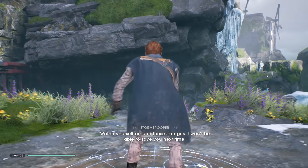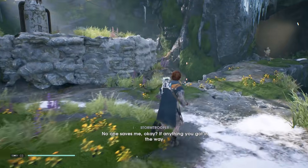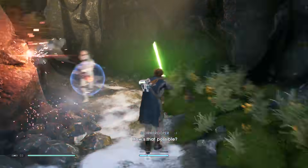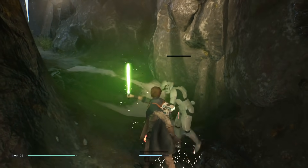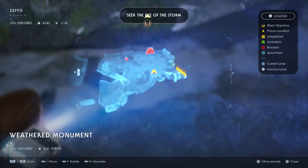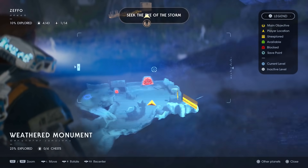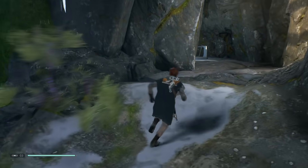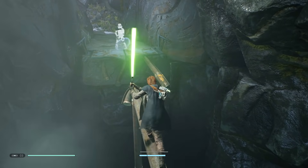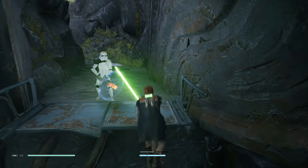I think we're supposed to just follow along — even if the enemies behind me respawn, I'm not supposed to go back that way. You shouldn't be here. Is that a minigun? You're too quick — how is that possible? Let me double check. All right, so this is an unexplored area — we're still going, we got to go all the way over there.